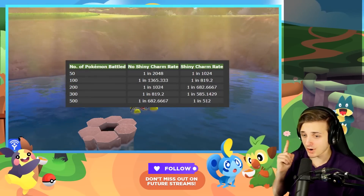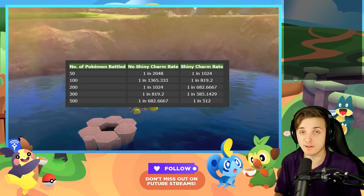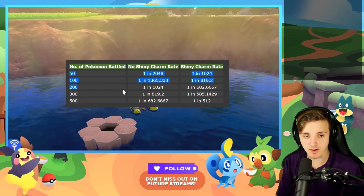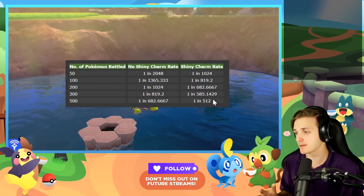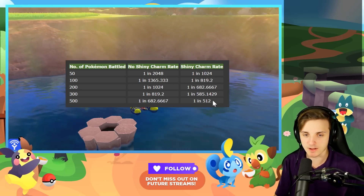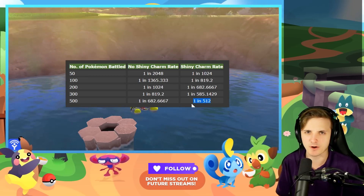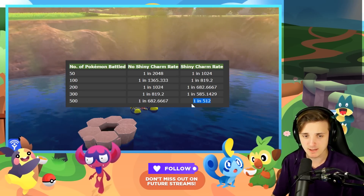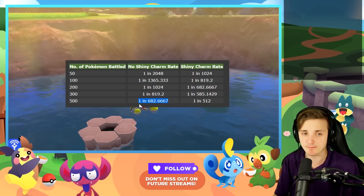This is the current chart from Serebii.net — God love Joe Merrick, he does great work. These are all the current odds. You can see that the shiny charm makes this method a lot better. So if you have the shiny charm, your best odds are one in 512. That's kind of like friends safari odds. Without the shiny charm you're looking at one in 682, but here's something to keep in mind.